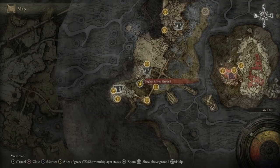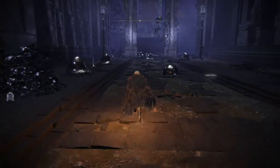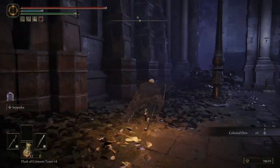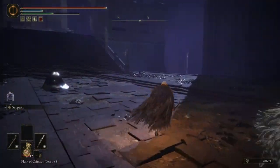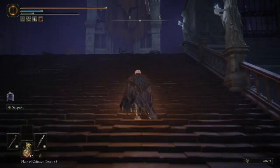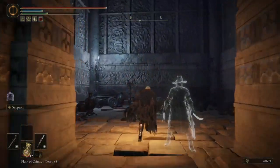You need to go to Night's Sacred Ground on the map and run straight all the way to the end. To be able to start this quest line, you need to speak to Ranni first, so make sure you've spoken to her. But where we are right now in the video, this is where you need to be — you need to get here because you need to get something to take back to Ranni and she will give you an item that will flip the tower around so you can proceed through it.